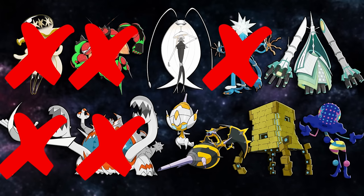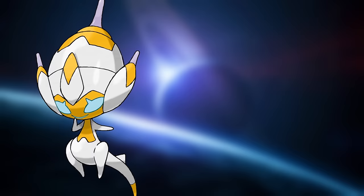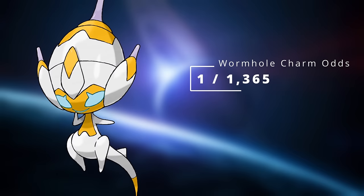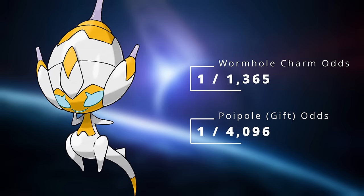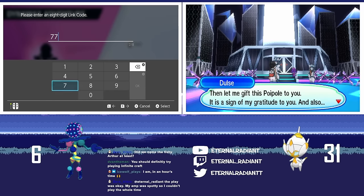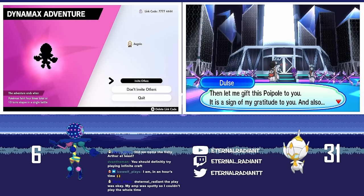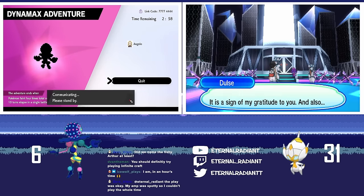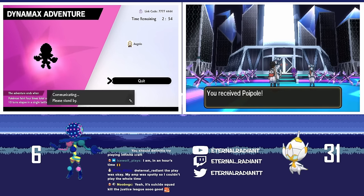We now have 5 out of the 11 Shiny Ultra Beasts — and trust me, it gets insane from here. At this point I decided to hunt for Poiple. I was dreading this hunt because up until now I've been hunting with shiny charm odds of 1 in 1365, but gift Pokémon like Poiple aren't affected by the charm, meaning it's a full odds 1 in 4096 hunt. However, I was not prepared to receive Arceus's Shiny Blessing on February 16th, 2024 — because on the second reset of the stream, 6 minutes in and 31 total resets, this happened.